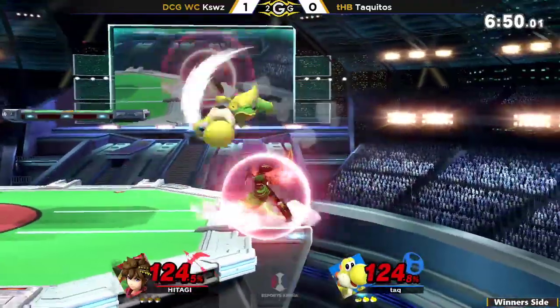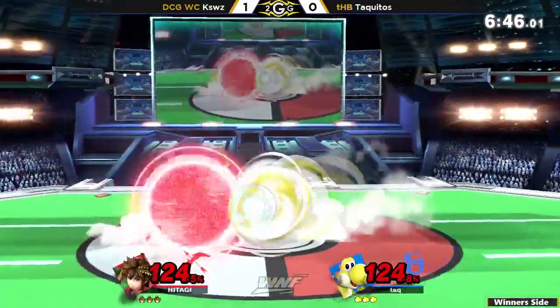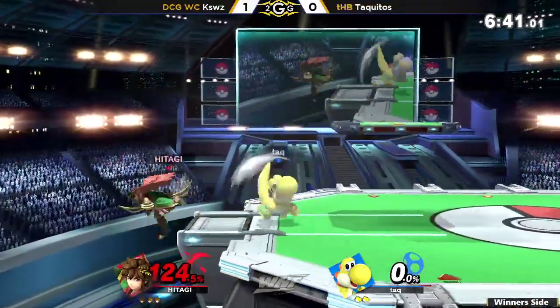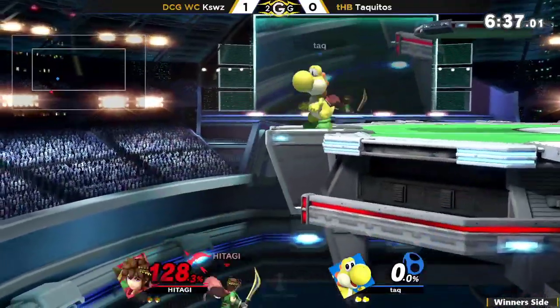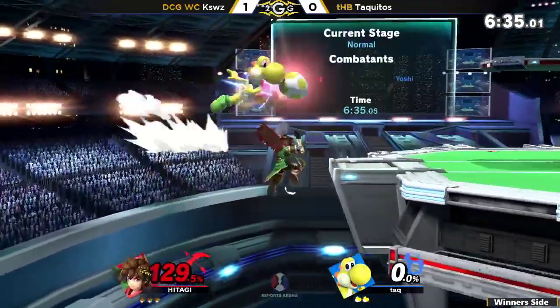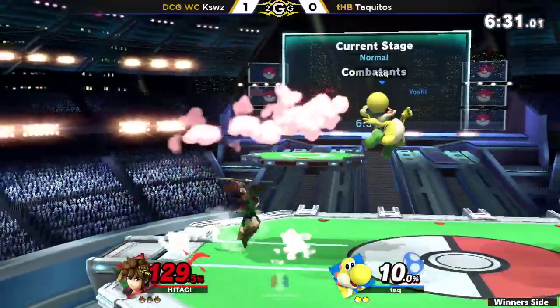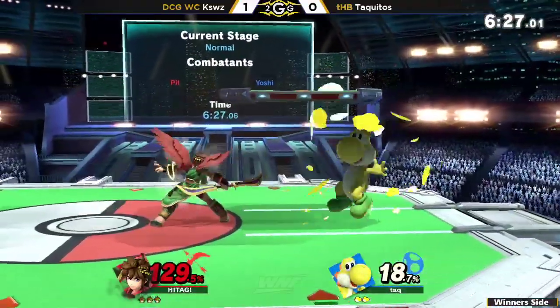He tried reading the roll in, but a little bit slow on the reaction. And yet again, the side B — no Yoshi ever side Bs on purpose, it's always supposed to be an up B. But yet again, Yoshi is throwing out all these snares, and you can't throw out those snares with a good out-of-shield option like Pit's.